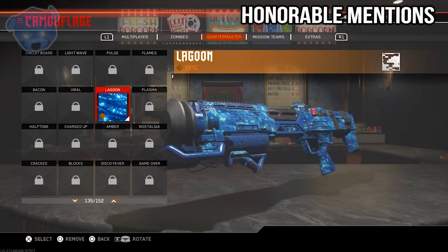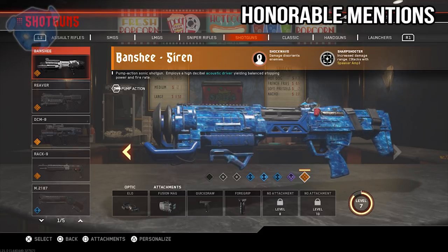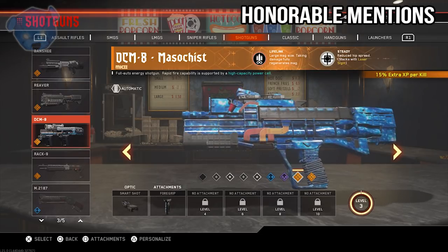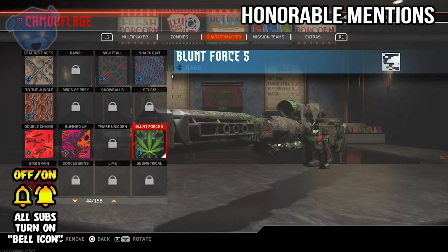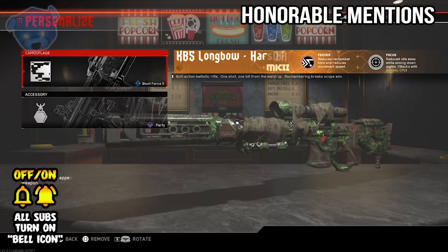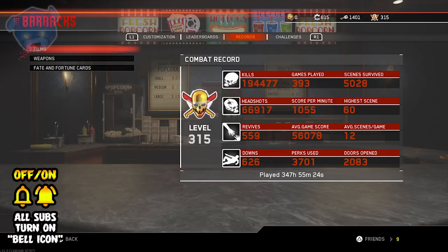On to honorable mentions: the first is called Lagoon, which came with the Days of Summer event — 30 keys unlocked about 12 supply drops and you'd be awarded this. It looks really good on shotguns. The second honorable mention is the Blunt Force S camo, for all you 420 snipers out there. This is only a rare camo so you can find it in any supply drops. Keep an eye out if this is your flavor.